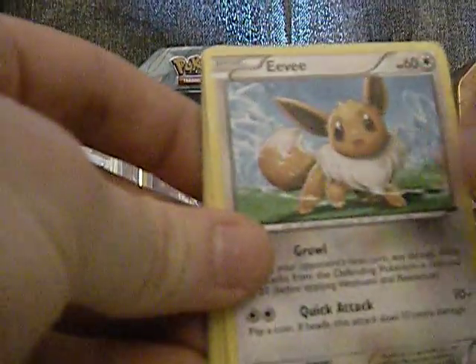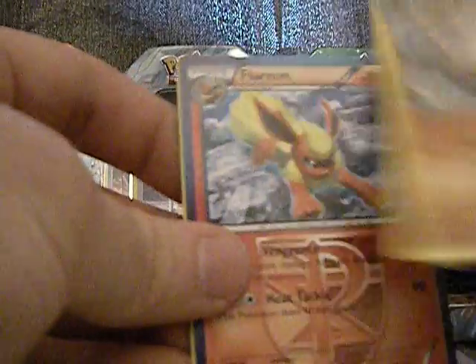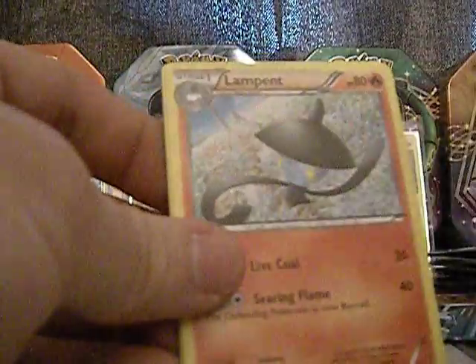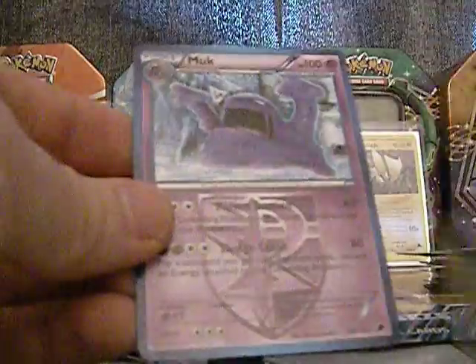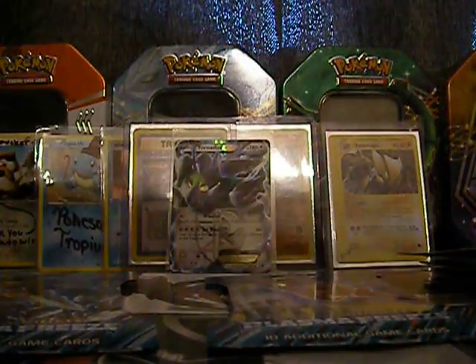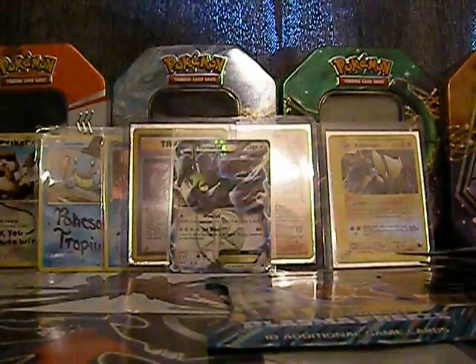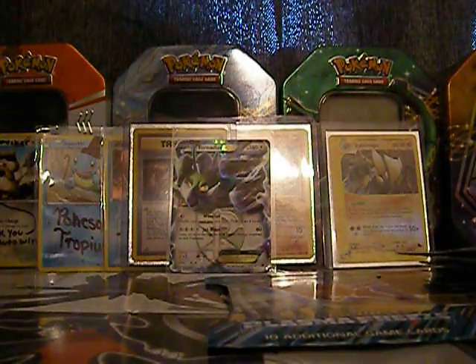Okay, we've got Makuhita, Eevee, Starly, Inkay Boy, Mankey, Mankey, Clawitzer, Lampent, Corocoro, Druddigon Reverse, and Muk. Love Muk — he's awesome. Looks cool, like bow ties. If anyone gets that reference.